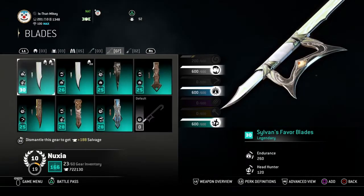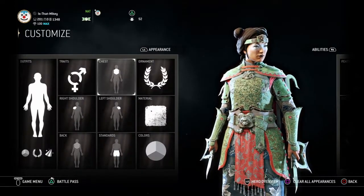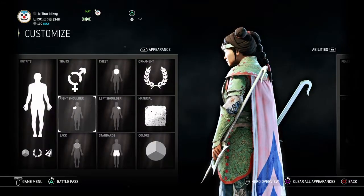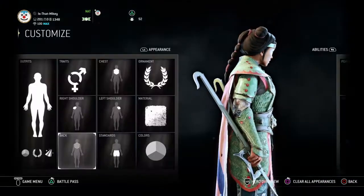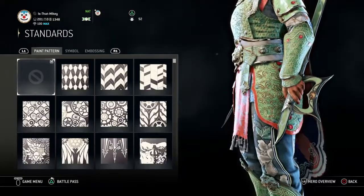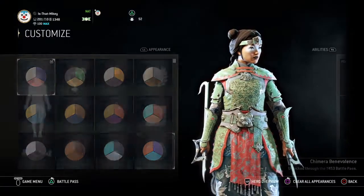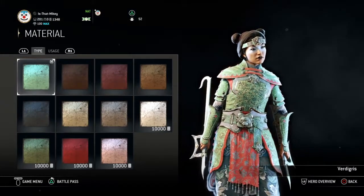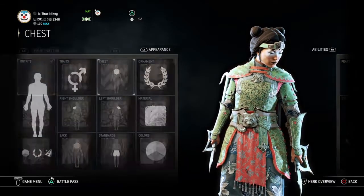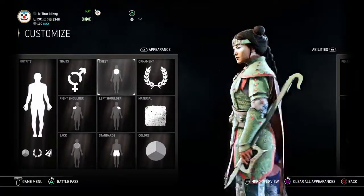I wanted to go for green and pink. I just like how it meshes together — it's like a lighter green with a lighter pink. I use very basic stuff on this one, I take everything off, I use the green colour, the latest colour I think, obviously with the other headgear, the reddish headgear. This is basically how my Noxia looks.